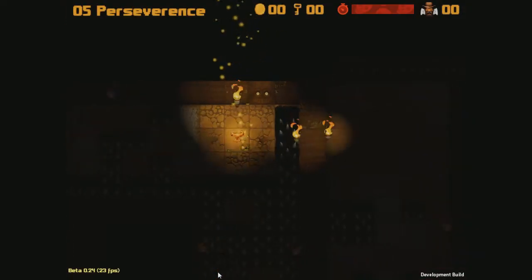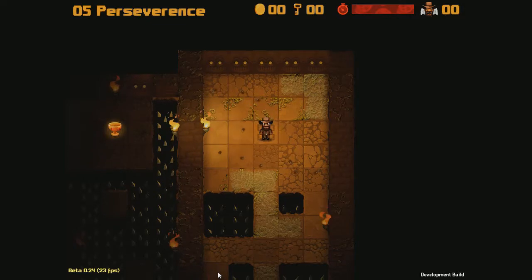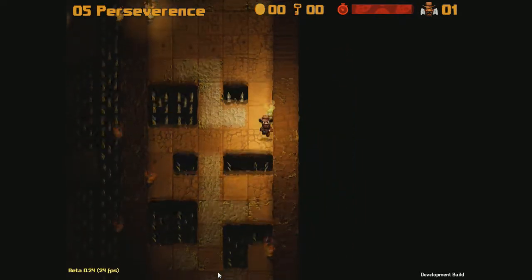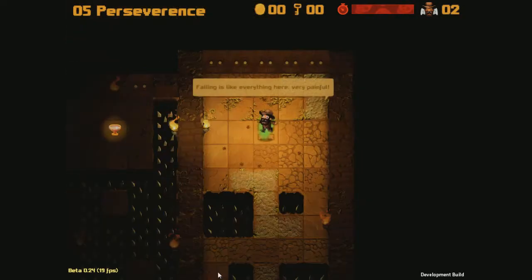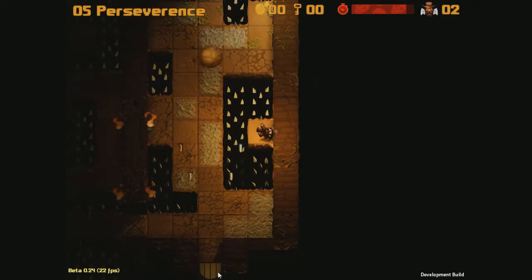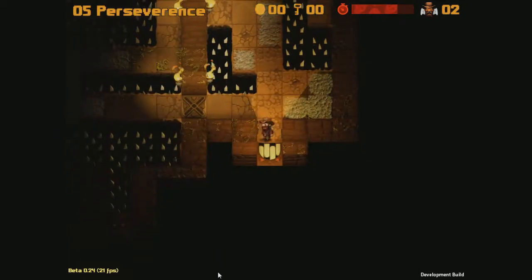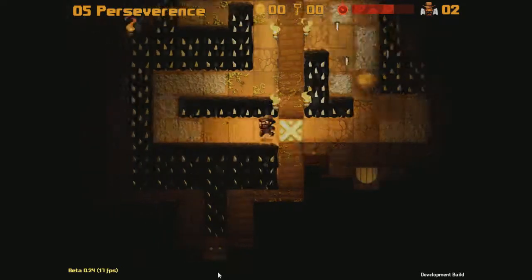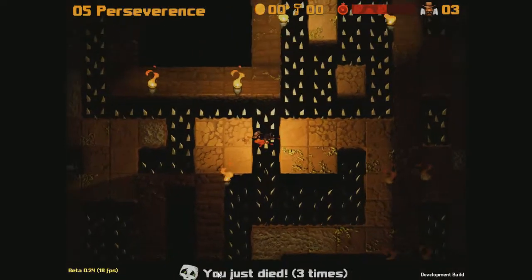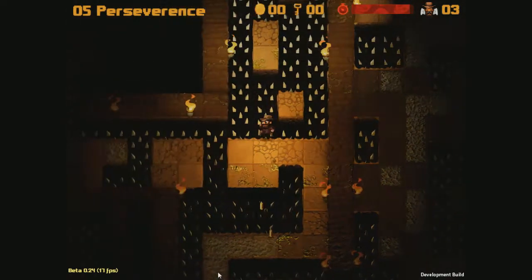Okay, then we've got Perseverance. Oh god, I hate this level. Lots of bugs to step on. So these ones seem to be coming out at different angles. I've got that on there so I'm safe for now. At least with these respawn points, it sort of gives you a little bit of hope that you can survive.